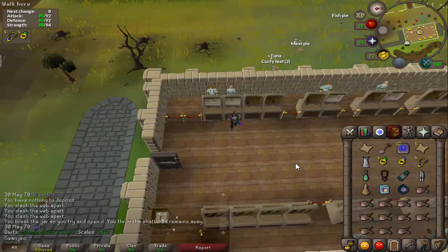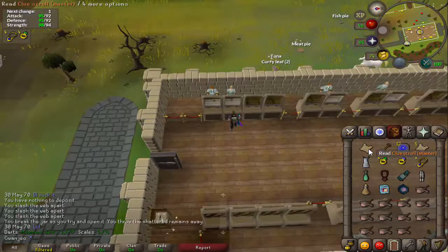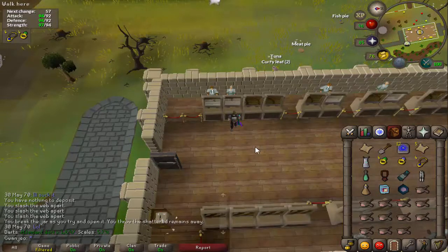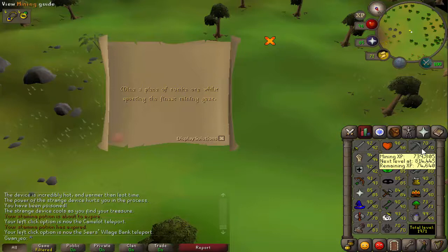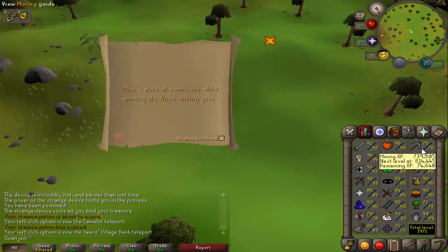If you remember from earlier, I had two elite clues from Cerberus. I've managed to get the rest of the tiers of clues I needed, so I've got one master clue in my inventory and another one waiting for me at Watson. Let's see if we get any decent rewards this time. Sherlock, you are barking kidding me — mine a piece of blurite ore whilst sporting the finest mining gear. I don't have 85 mining — I'd need 82 with a dragon pickaxe special attack.